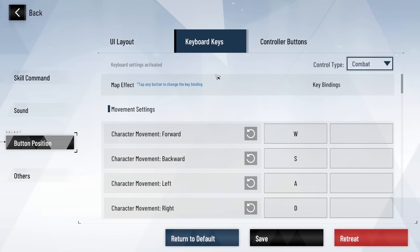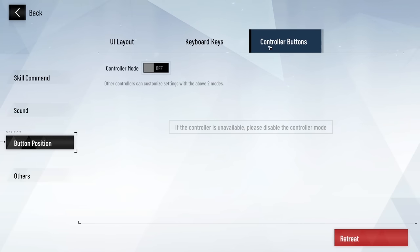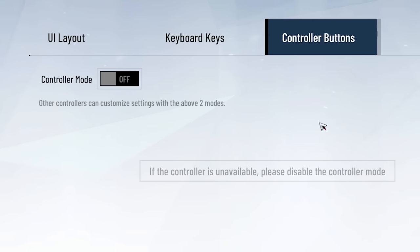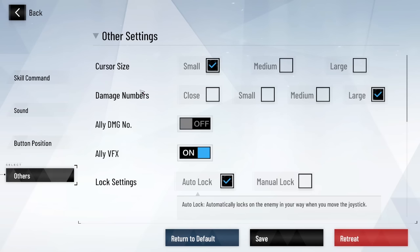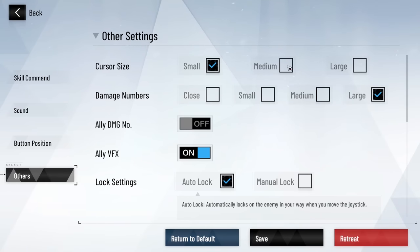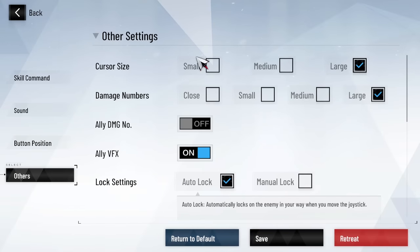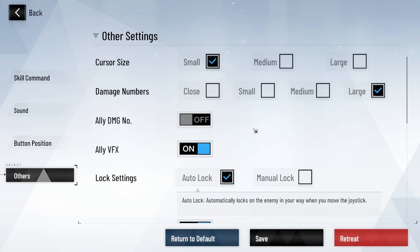Going into the menu and looking at the button positions — this is where you do the mapping. One cool thing you'll immediately notice is that there are controller buttons and a controller mode, meaning you can actually hook up a controller to play this game. I think a controller for this game is absolutely perfect. You can literally map every single button in the game. You can also customize the size of your cursor — medium or large. You can also increase the size of the damage numbers; I prefer to see big damage numbers, so I make them appear large on the screen.